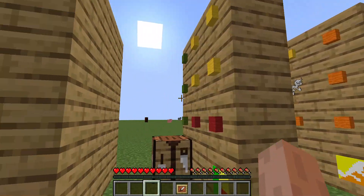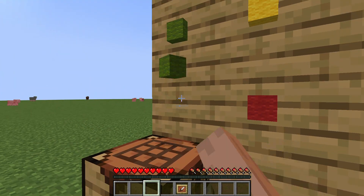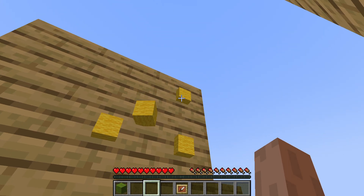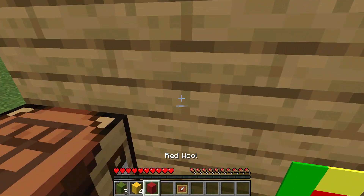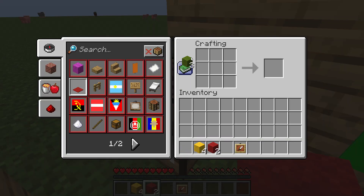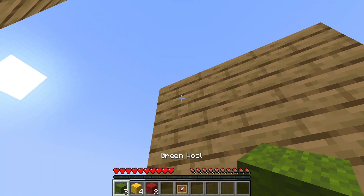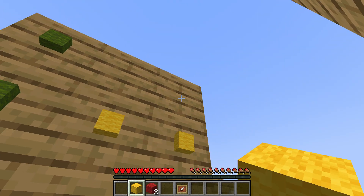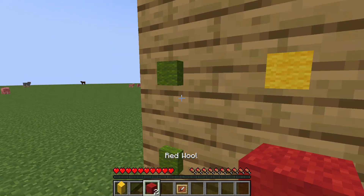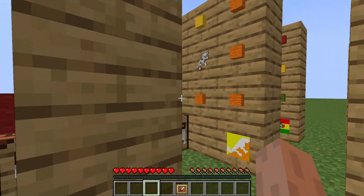Okay, I have three more. Next is the Benin flag. I grab those, and there — make the Benin flag. Now I'm just gonna put these back very quickly. Let's see — wrong one. Okay, then.